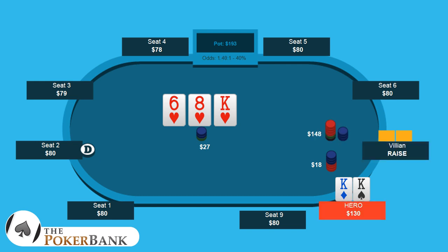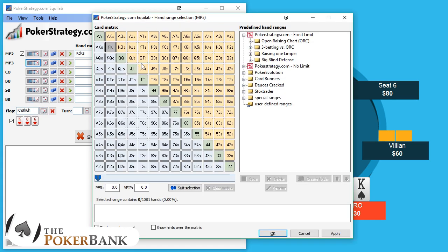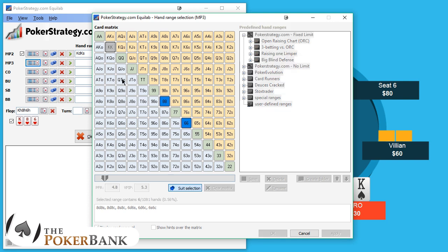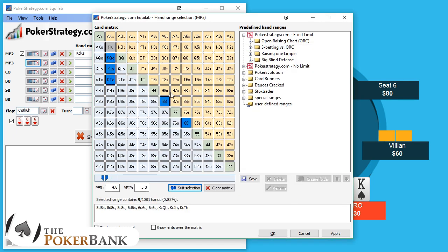And once we face the shove, there's really not too much of a question — I'm definitely going to be calling here. We're getting 1.5 to 1, which means we need 40% equity to break even. Plugging this into Equilab, we have our hand, we have the board. If we plug in even a decent range of hands — let's say eights, sixes, and realistically things that have a king with a heart, anything with a heart, and ace-x stuff that has a heart on it. We'll even go nut hearts, let's say ace-jack. Do a suit selection — anything with a heart, anything suited in hearts.